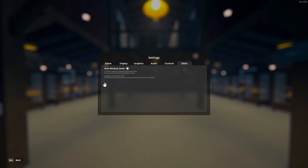Each time you load one of your worlds, it will now create an auto backup save, which I think is probably the best thing from these shadow updates. I love this — 10 out of 10 on auto backup saves.